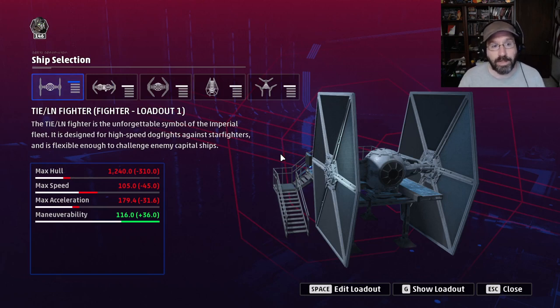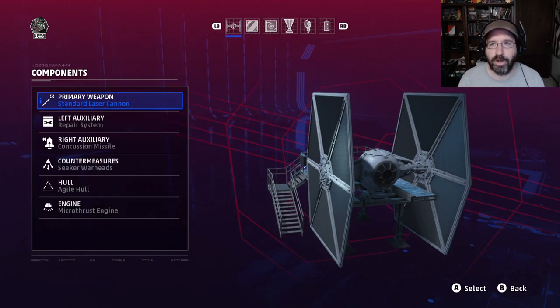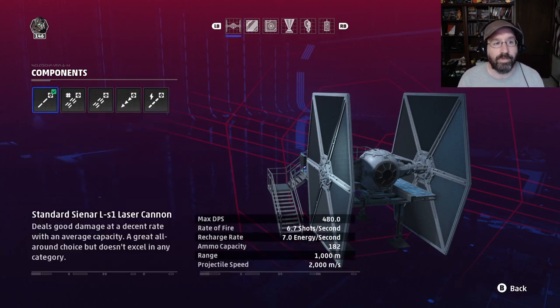The first build is a dogfighter build, specifically for dogfighter matches. You don't want to use this in fleet battles because the lower speed is going to hurt you there — you'll take a lot of damage against capital ships and it's going to be hard to use effectively. For our dogfighter build, we're going with our standard laser cannons.